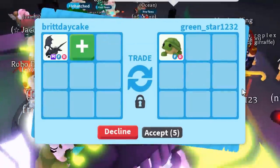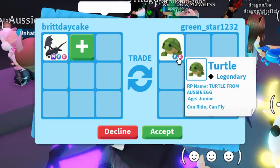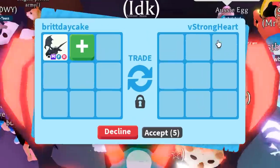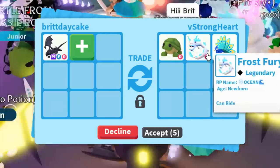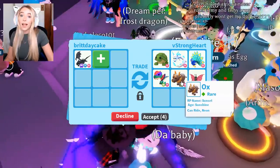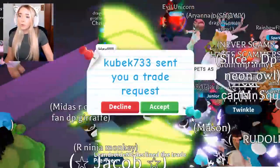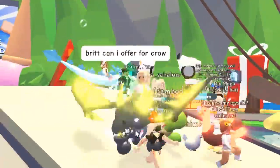We are trying to take offers from people we haven't traded before. Green Star put just a normal Fly Ride Turtle — turtles are super cool, but just one normal turtle is not gonna cut it. V Strong Heart put a Rideable Turtle, Rideable Frost Fury, and Ride Peacock — everything they have is just Ride. We declined that because we saw an ox. The next person showed a Neon Wild Boar and then they declined — that was so weird. Let me know in the comments what you think was the best offer that we got for my Mega Shadow.